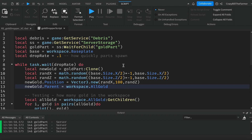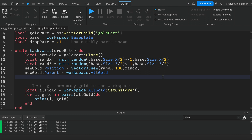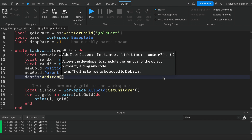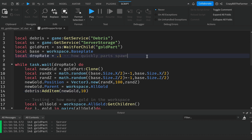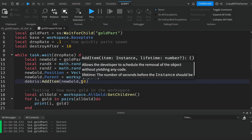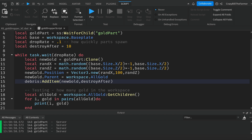Just below where we parented it to the workspace, add one line: `debris:AddItem(newGold, destroyAfter)`. This is the item you want to get rid of, and the second parameter is its lifetime in seconds before it's destroyed. Up at the top add `local destroyAfter = 10`, so you can adjust the value without digging into your code each time.